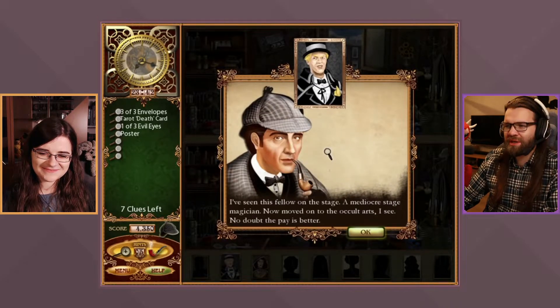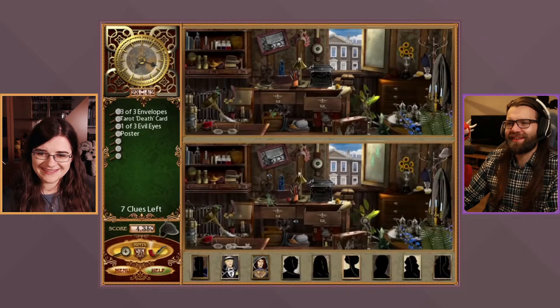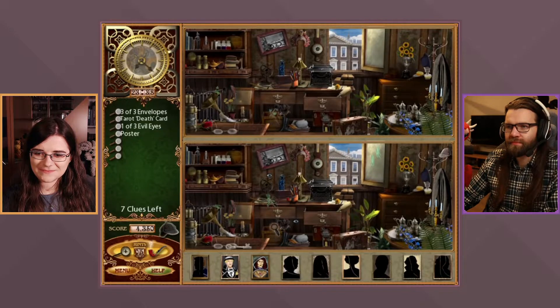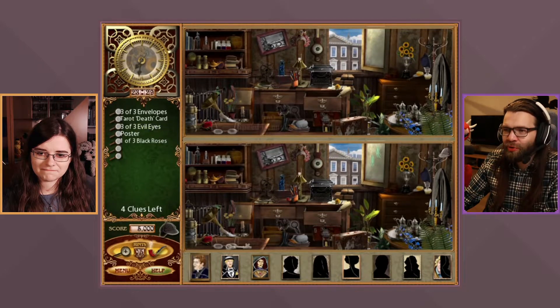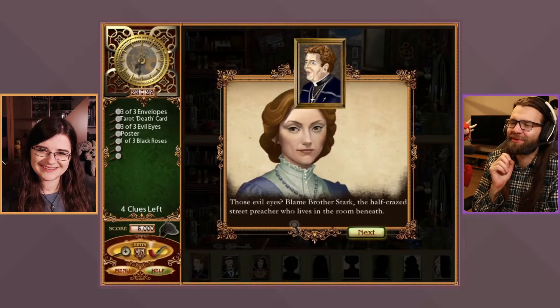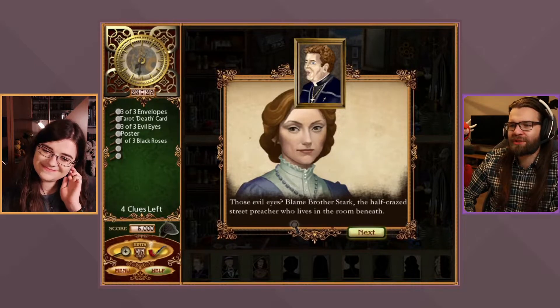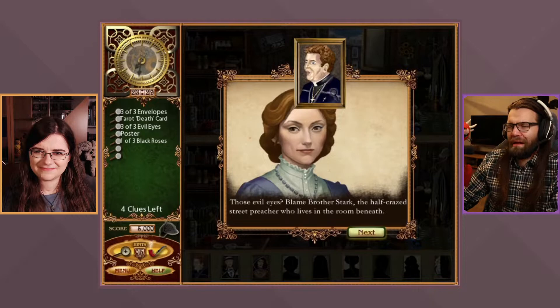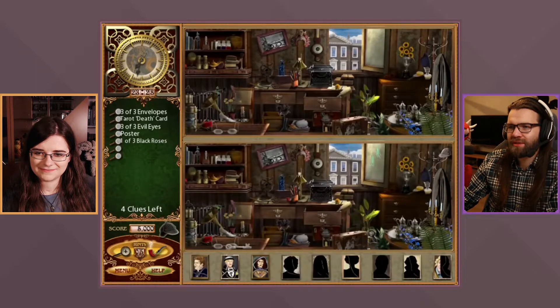Sherlock recognizes the man on the poster — a mediocre stage magician who has now moved on to the occult arts, 'no doubt the pay is better.' They also find black roses and evil eyes. The eyes were initially mistaken for the mouse cursor — a funny moment. The evil eye was painted during a visit by the half-crazed street preacher who lives in the room beneath, who warned Miss Jackson against meddling in the 'black arts.'